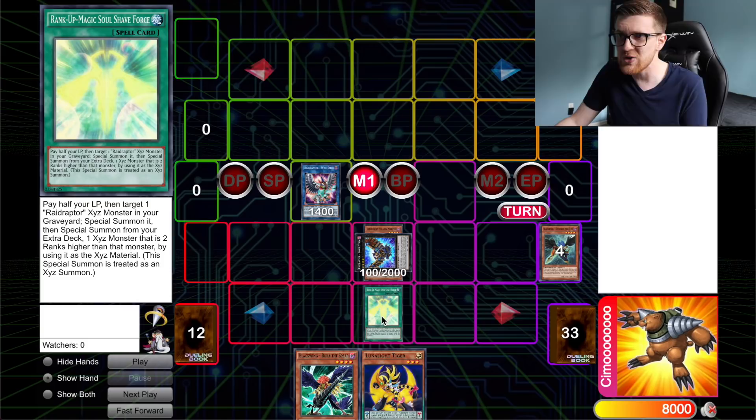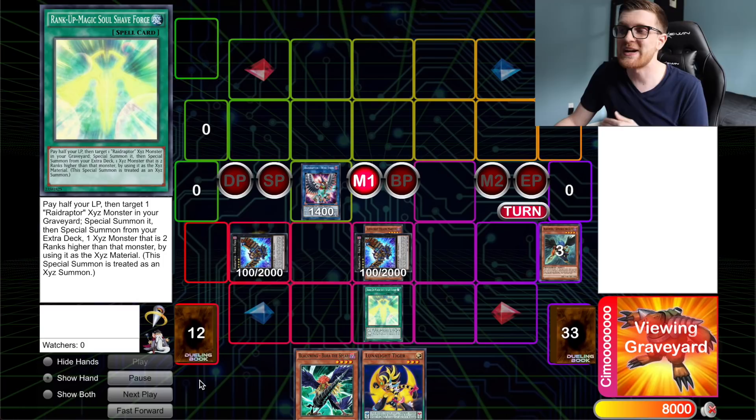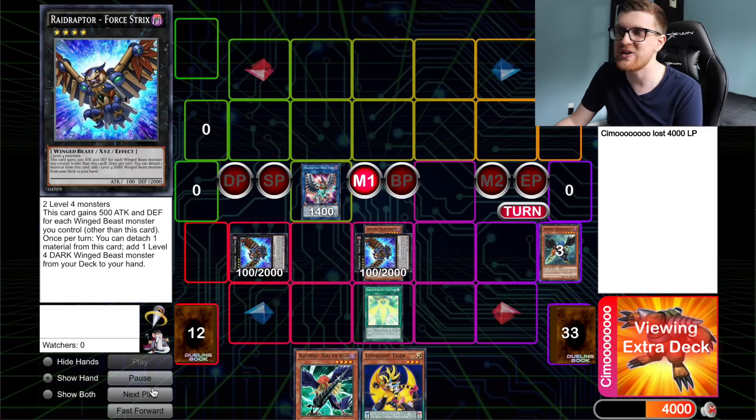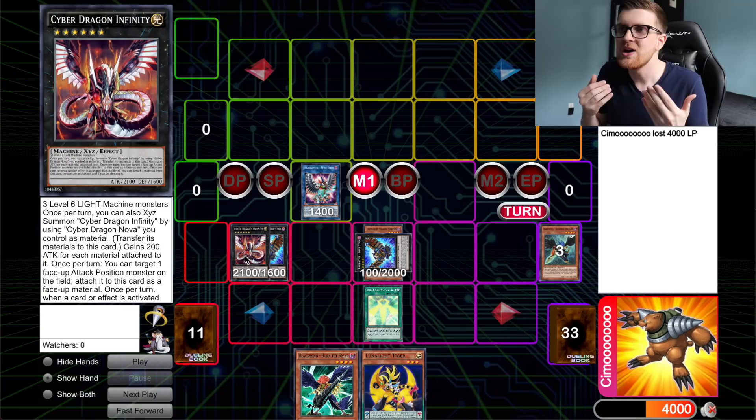We're going to get Rank Up Magic Soul Shave Force. This card reads: pay half our life points and target a Raid Raptor Xyz monster in our graveyard. Special summon it, then special summon from our extra deck one Xyz monster that is two ranks higher by using it as Xyz material. Keep in mind this card doesn't give you any other restrictions whatsoever, which is pretty crazy. So we set it off of Wise Strix, activate it, bring back the first Force Strix, and overlay directly into Cyber Dragon Infinity — which effectively locks our opponent out from hand trapping or Nibiruing us for the rest of the combo.